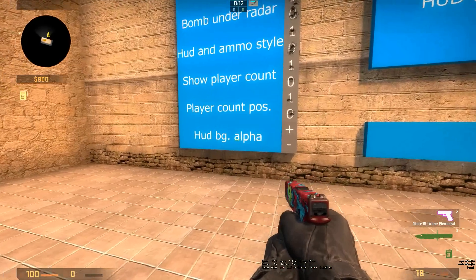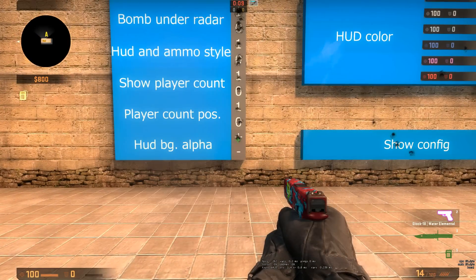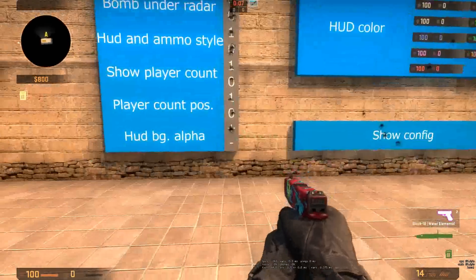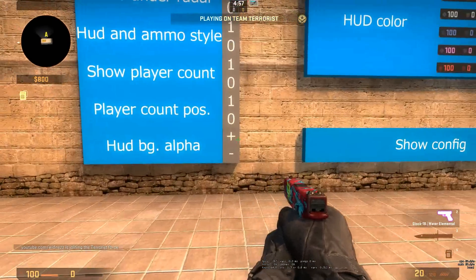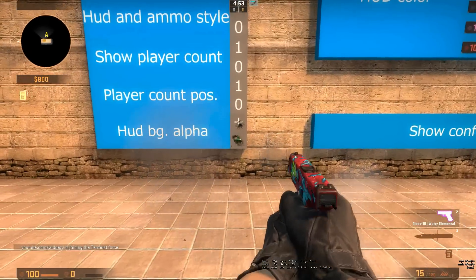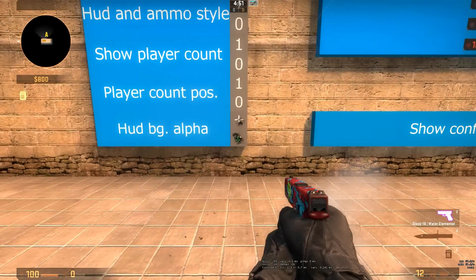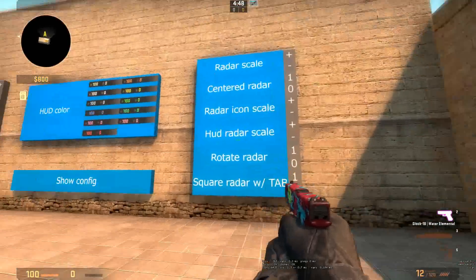HUD BG alpha basically changes the transparency of your HUD. The map ended - be right back. Okay I'm back. This one down here changes the transparency of your UI - you can see the gray part gets more transparent when I shoot it. That's it for that side.